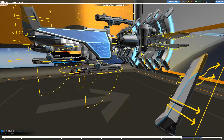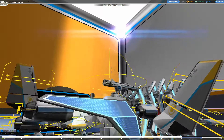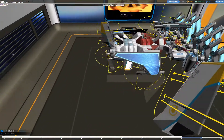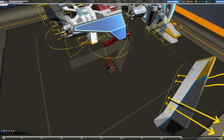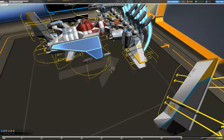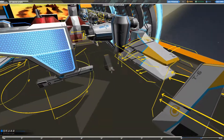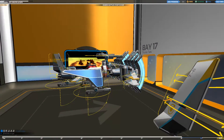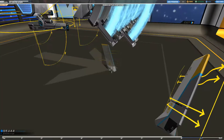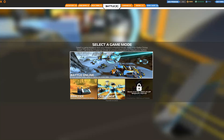Hey guys, Connor again. This is going to be like my eighth video, and this vehicle is probably one of my best. It's my T-10 Thunder Tank. It may not look good right now, but it can transform between flying, hover, and walker. I'm going to show you how to change between all those forms, and soon I'm going to be making a build video on this. Hope you like this video, and please subscribe.